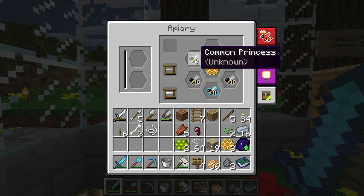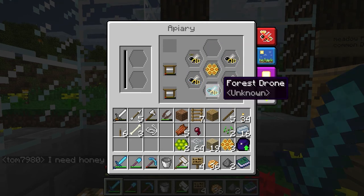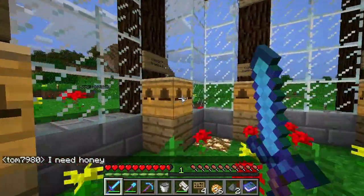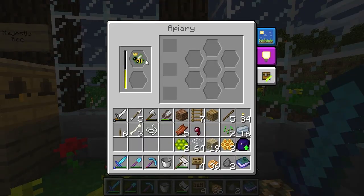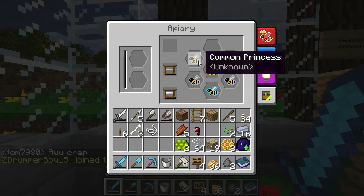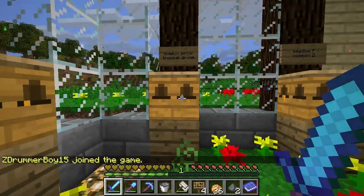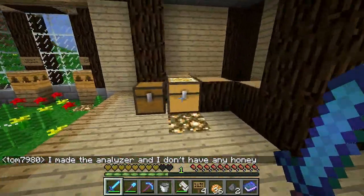I've analyzed the Wintry queen and I think it needs a winter biome to actually do something. At the moment it does nothing — I tried putting it in this apiary and it didn't do anything. Negaras said I can make a secret house in a snow biome and he's going to try it. Over here I tried a common princess and tropical drone — didn't really work out. I don't have any more tropical drones so I've got kind of a problem. I'm breeding some in here so I'm just going to wait.